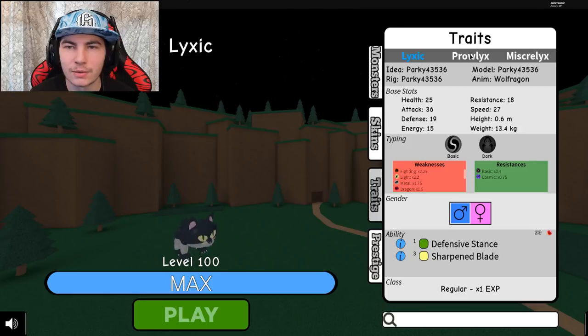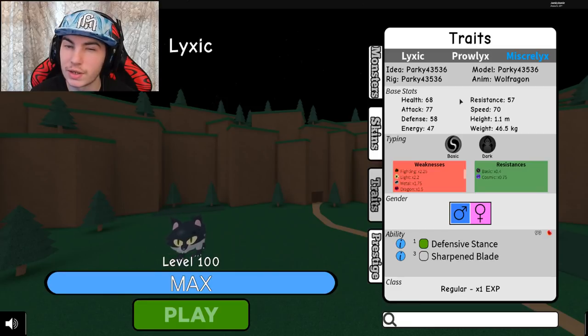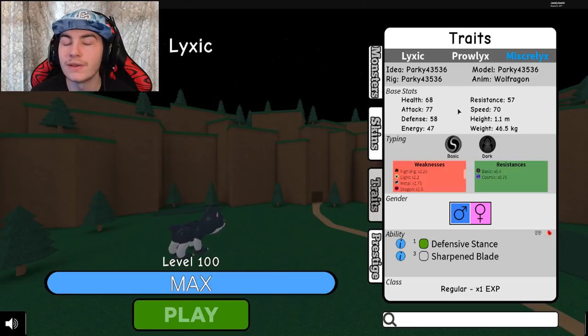They are all made by Parkit, and the animation guy was Wolfragon, which is pretty cool. Speed is 70, so it's mainly like a fast physical attacker, although not too quick because there are a lot faster monsters in this game. Energy is not too high but it can still be used. It doesn't have anything to boost it, but the defenses are actually fairly high compared to what I was expecting — the health is pretty good and both defenses are actually pretty good as well.